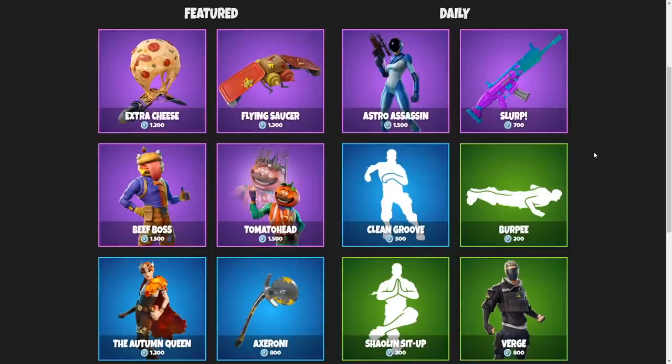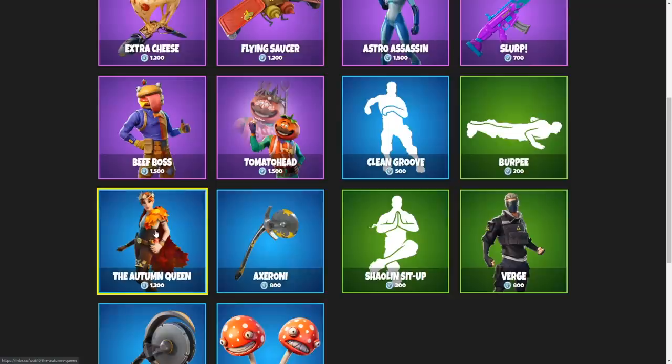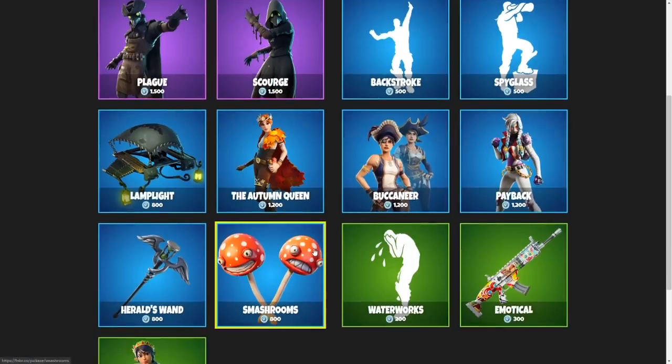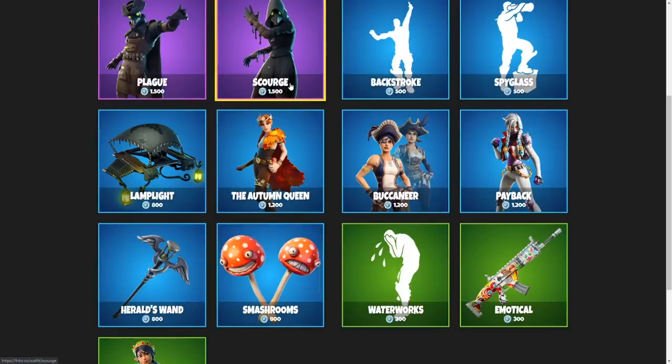For the November 27th item shop, the Autumn Queen is such an easy decision. I like the skin, but the back bling is so sick. For the November 28th item shop, thank God it's back — the Smash Rooms. These pickaxes are so funny. I really like them. The Scourge was a close second, though.